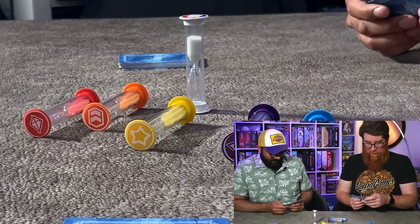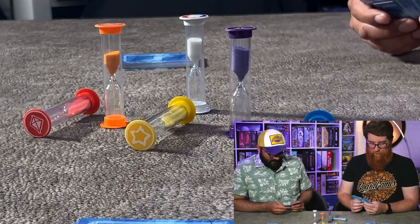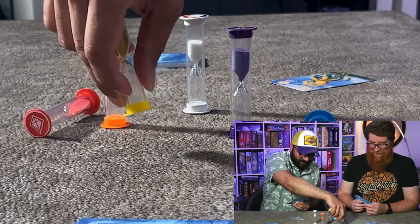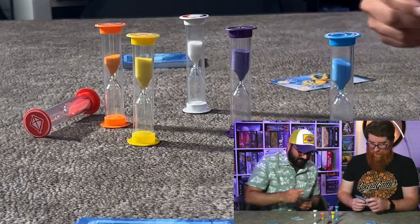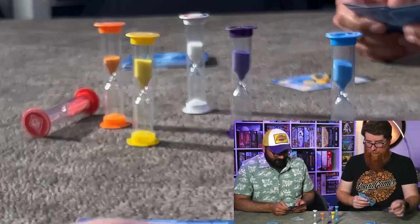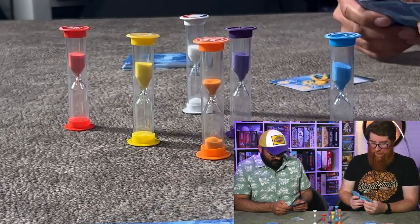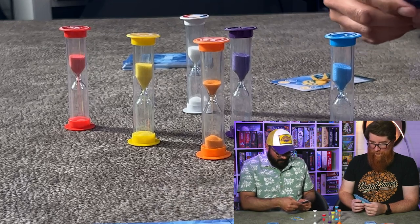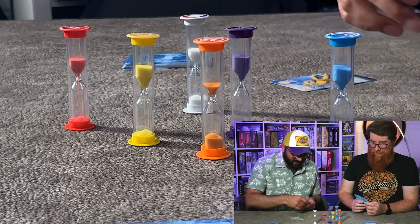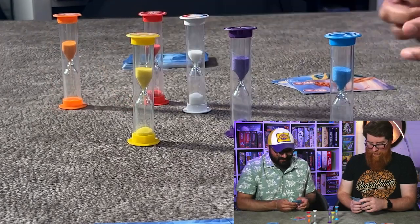Rainbow kite is up, and then we're gonna go orange and purple. We are going to go with — don't take too long — yellow. And we're gonna go with blue. Orange is about ready to go and red is the shortest one. We're going to go with orange and red. Oops, okay. I'm gonna go with the single one.